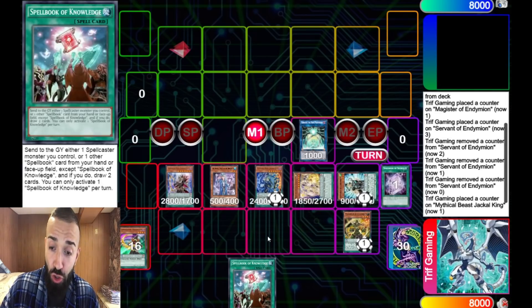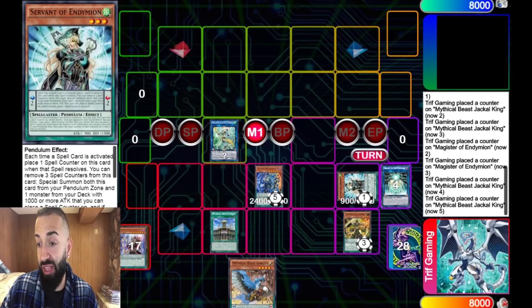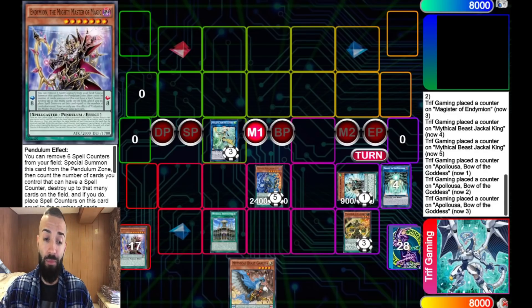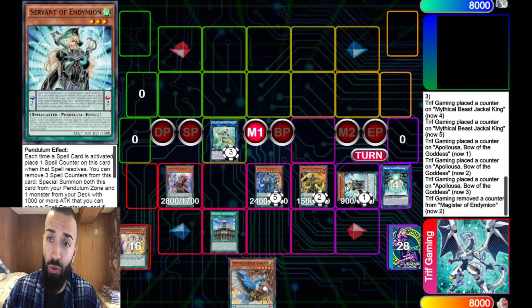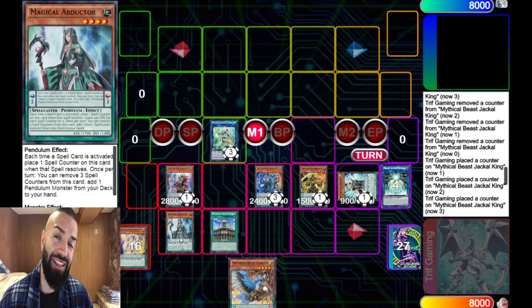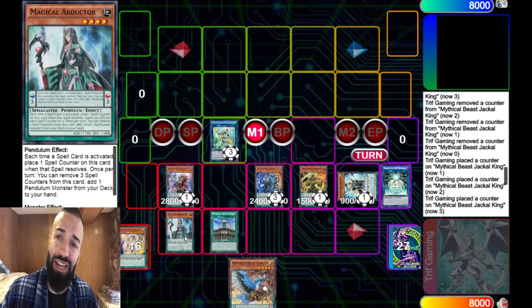You're going to use the Servant effect first, then use Knowledge to get free counters on the Jackal. We're turning no spells into infinity negates. We're going to have Institution there, link away these into Appaloosa. We could have even linked Servant away to make Appaloosa for four, but I prefer to keep Servant and Magister on the field because they float. We get the Abductor — not to summon this turn, but just to stay there and collect counters. Use Institution to get an Abductor, and when your opponent plays spells, you get free counters on it next turn. It's about the whole duel, not just turn one.